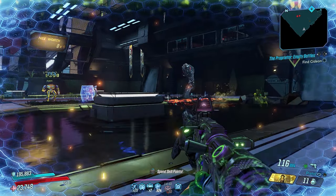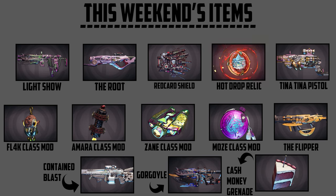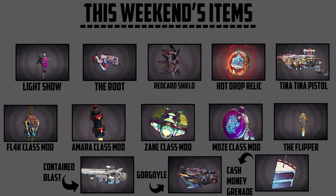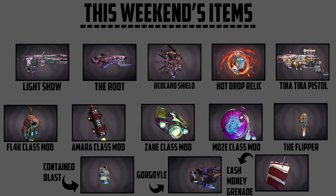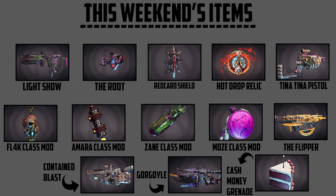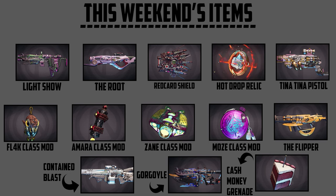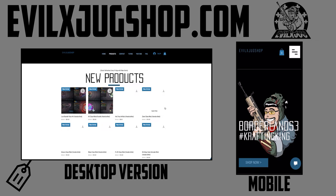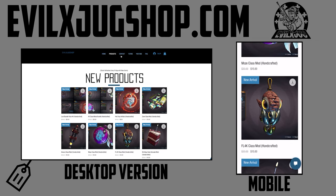This weekend's bundle has 14 items in the item shop, but you can get these items for free by watching this video. The first three comments on PlayStation and the first three comments on Xbox — let me know which two items you'd like. Put your PSN or gamertag in the comments and let me know which two items you'd like for free. If you miss the giveaway, you can always purchase items at my dedicated website, evilxjugshop.com — limited quantities available this weekend.